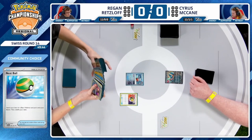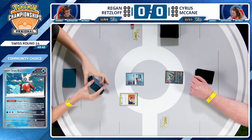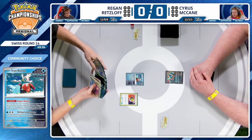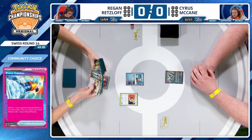There is no Palpad in this list, actually, so just Boss's Orders and Prime Catcher really are going to be Cyrus' only way to be aggressive after a Baxcalibur. So Regan may have a chance to get a little wiggle room there as he kicks things off.